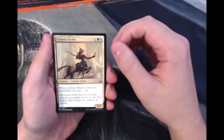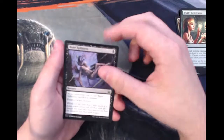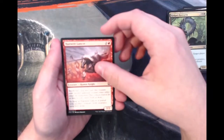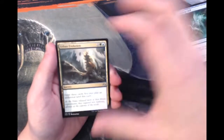So we'll very quickly run through the commons: Centaur Healer, Spike Jester, Druid's Deliverance, Bone Splinters — a great removal spell — Seagate Oracle, Golgari Guildgate, Golgari Rotworm, Hanware Lancer, Lone Missionary, Crippling Chill. And here we go with the uncommons.